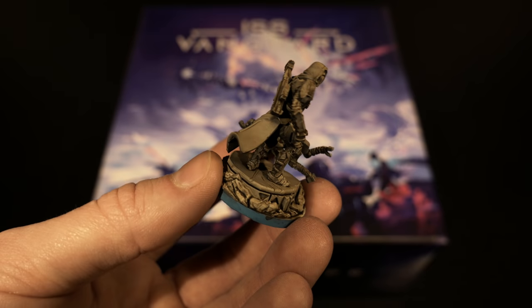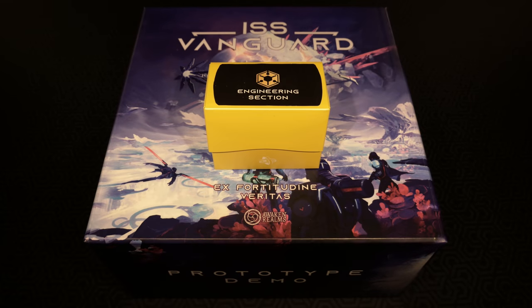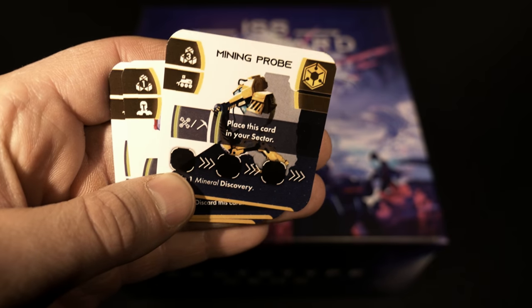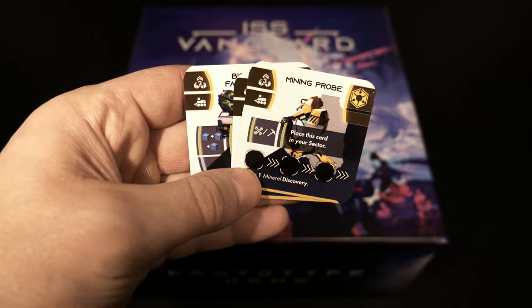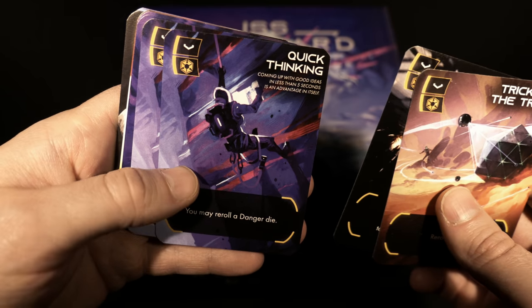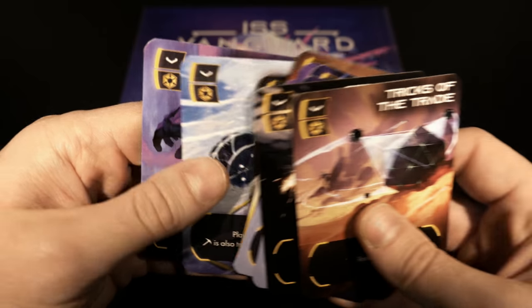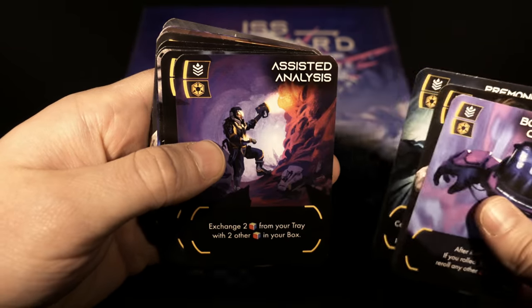Just crazy details on this thing. Finally, the last four things inside the box are one box specific to each of the four major areas: recon, engineering, security, and science. Opening engineering first - inside is a mixture of dice. The engineer is yellow, corresponding to the first miniature I showed. Mining probe, med kit, and biomass fabricator are the equipment for the engineer. Here is the action deck for the engineer.